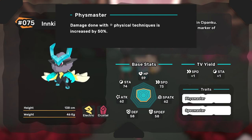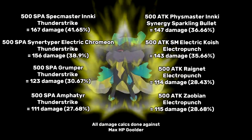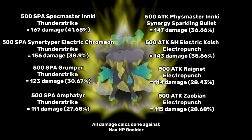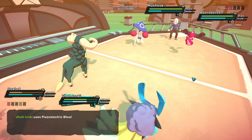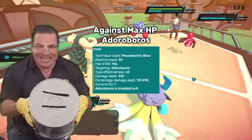Inky's traits are Fizzmaster and Spechmaster, which give a 50% final damage bonus to physical or special attacks respectively. I'm gonna put a bunch of math on the screen to show you how impactful this modifier can be, but the TLDR version is Inky hits really hard.